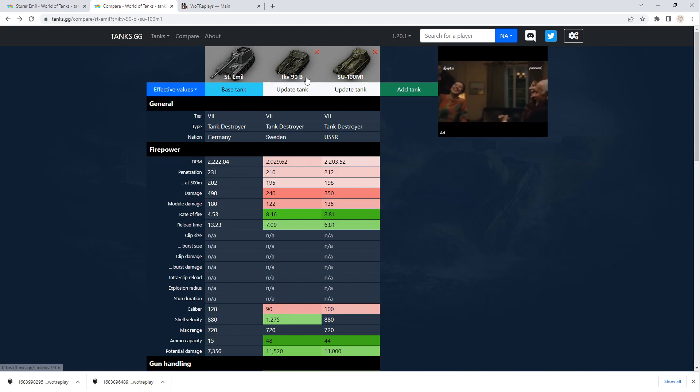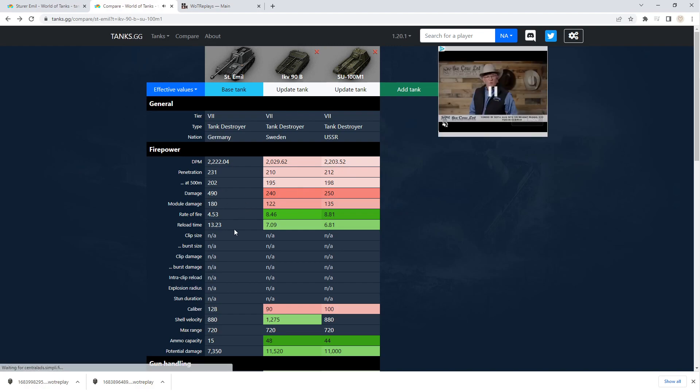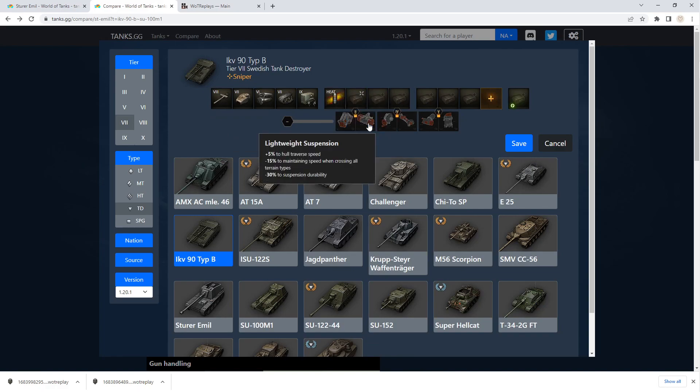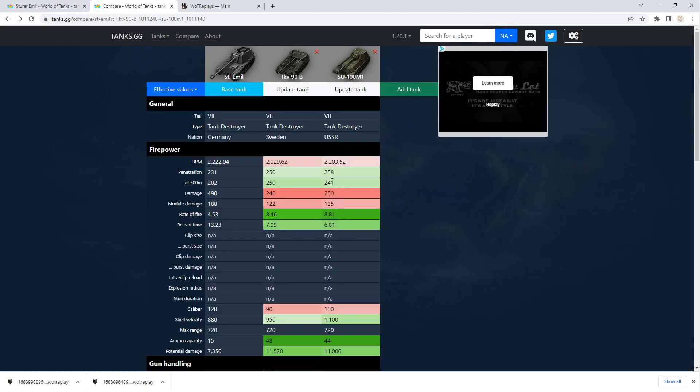Let's compare to the other two rear-mounted gun tank destroyers, the ICV and the SU 100. Your standard round is better than the ICV and the SU 100, and your damage is also great. Velocity is not great but on par with the SU. The problem is when you step up to their gold rounds, which you do not have — they get up to 250 and 241, or 258. That's the downside to playing the St. Emil against other tank destroyers. They definitely have the ability to fight those tier 8s, but your dispersion isn't great, so you have to take your time and pick your shots.